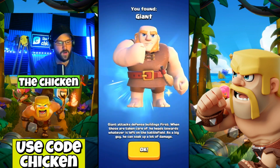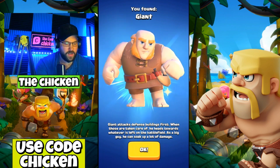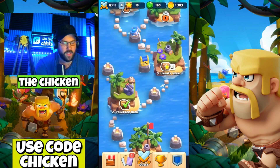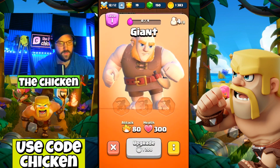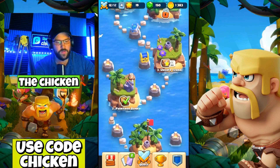So basically how the game works — oh, I found a giant! The giant attacks defense buildings first; when those are taken care of he heads towards whatever is left on the battlefield. As a big guy he can soak up a lot of damage. That is great, so we have giants!